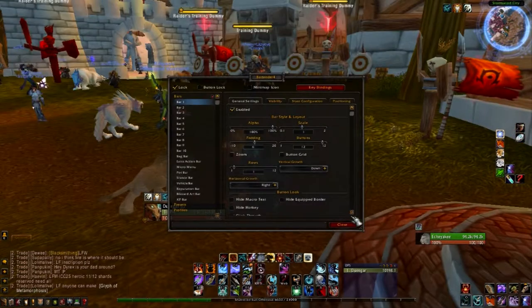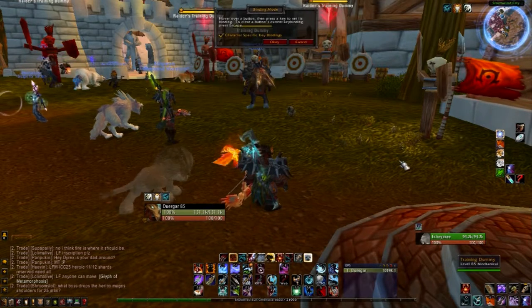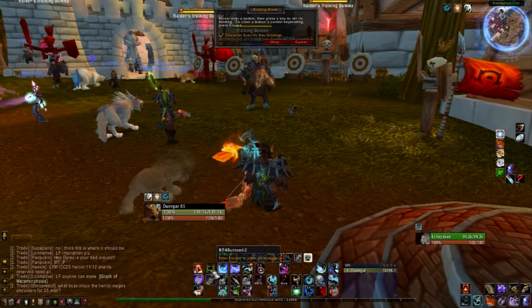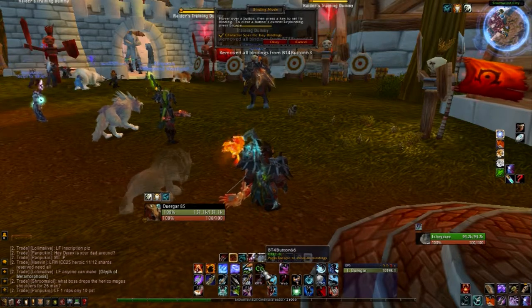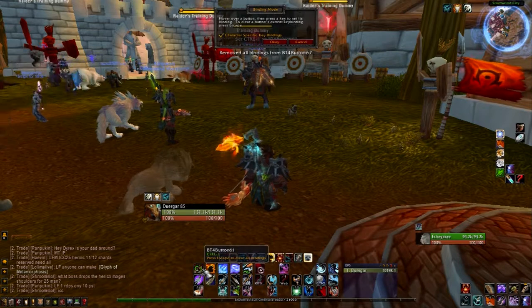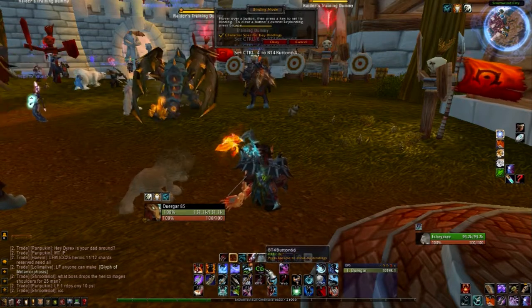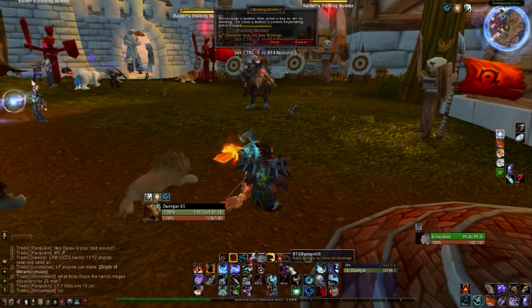The lower one is bound to Alt. I use the Alt one more because it's easier to press. There are some configuration options. Let's go to keybinds. I'll just clear mine real quick. And then to set them, you just hold down Control, press one, two, three, four — that sort of thing. Then you're all set to go, then just hit OK.